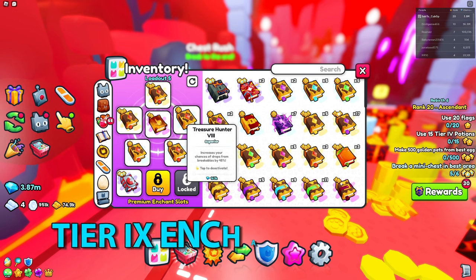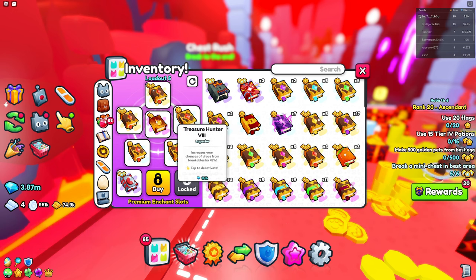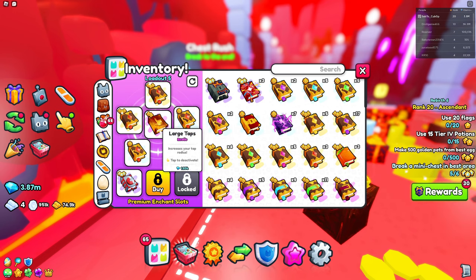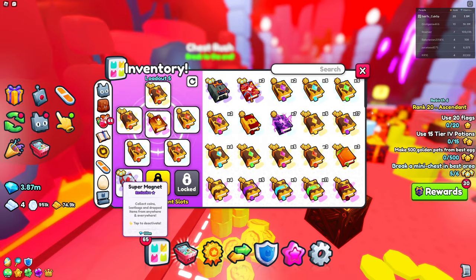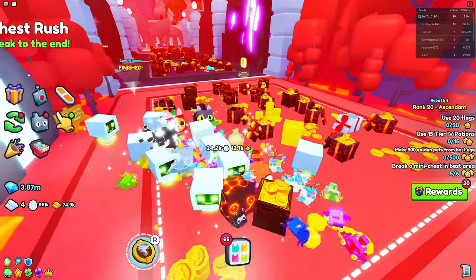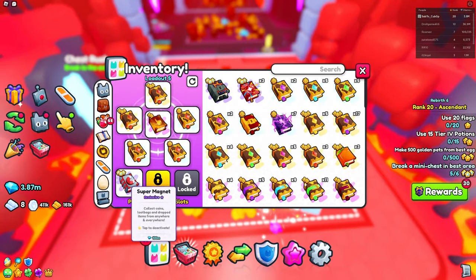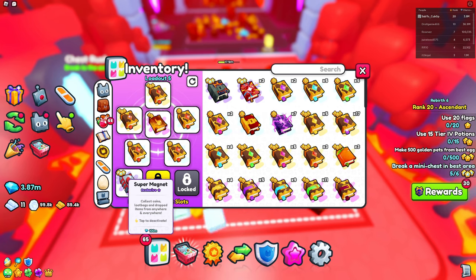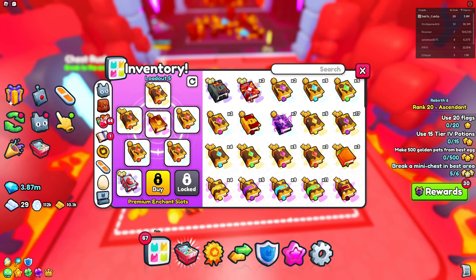I recommend using tier 9 treasure hunters, which are the newest ones, but I don't have those so I'm just using tier 8s and tier 7s. You also want to use large taps because if your tap radius is increased it's going to help, especially if you have auto tap. Lastly, you want a super magnet so you can collect drops from the whole area. If you don't have one — it's extremely expensive, 100 million — you can use a regular magnet book, which also works really well.